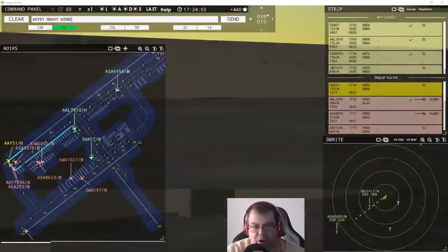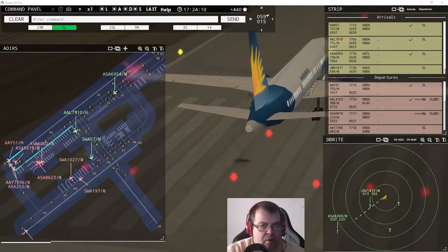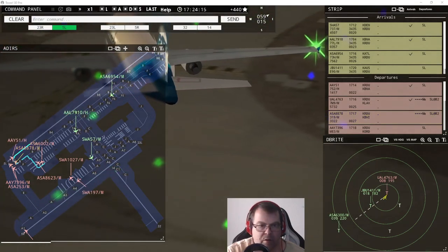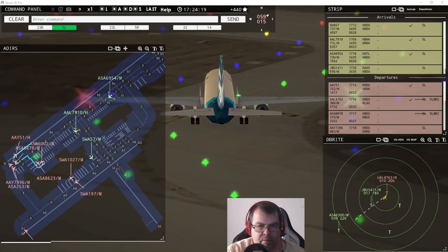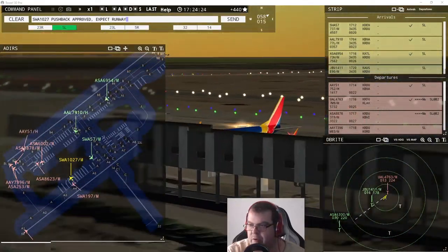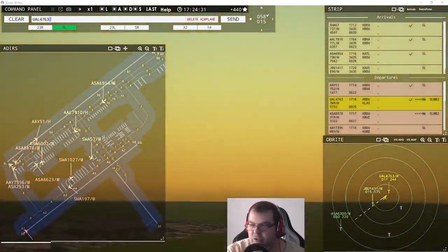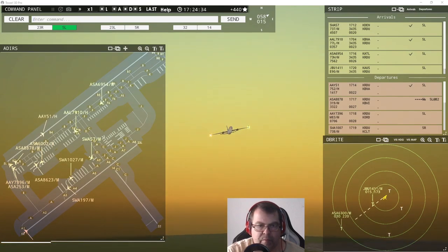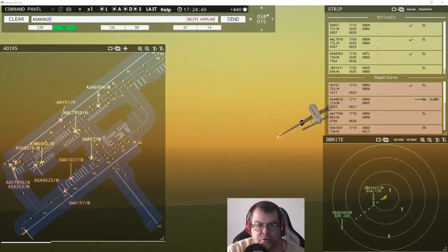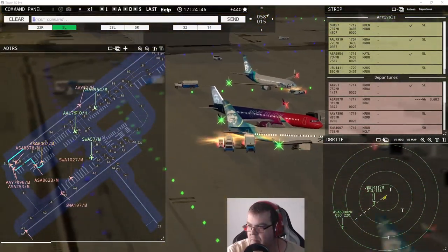Allegiant 51 heavy, wind 59 at 15 knots, runway five left, cleared for takeoff. Alaska 8878, runway five left, line up and wait, behind next landing aircraft. Southwest 1027, pushback approved, expect runway five right. United 4763, contact departure. Alaska 6002, pushback approved, expect runway five left.